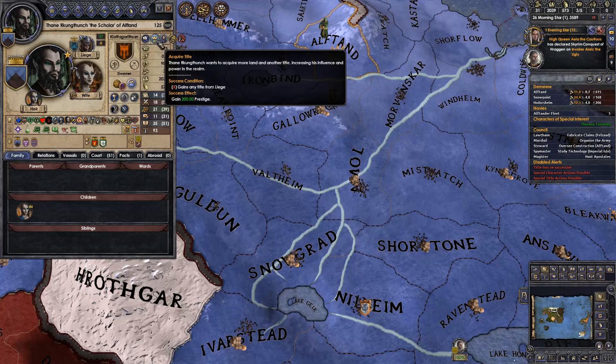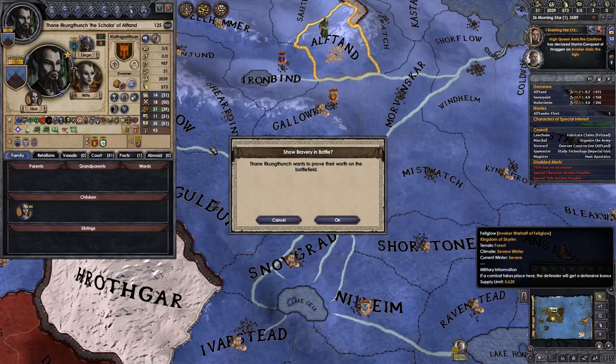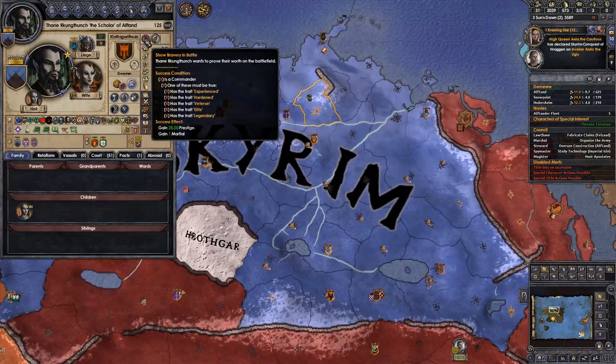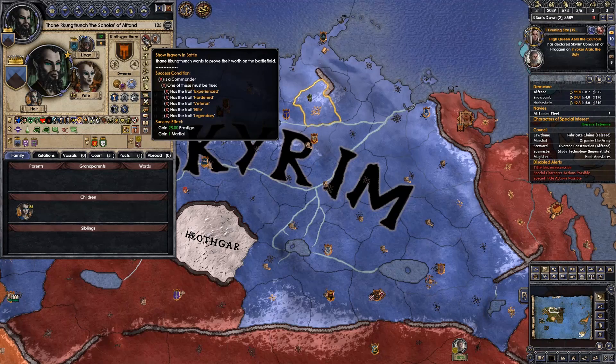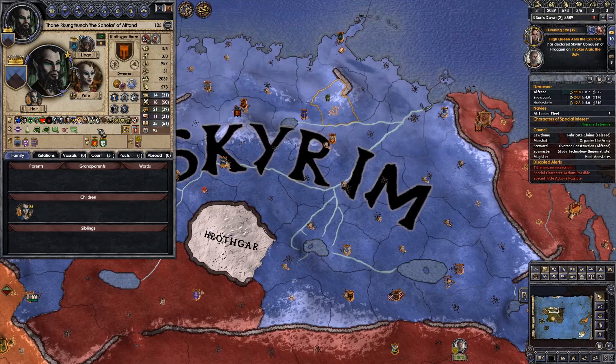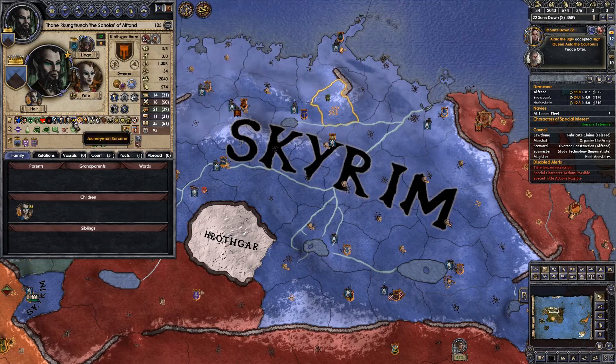Acquire a title — acquire more land or another title, increasing his influence and power in the realm. Seems like a good idea. I'm going to show a break from battle, because that will likely drive an event to give us commander traits. As you lead troops, you get a trait — not a modifier — which you level up the more battles you're in and eventually become a legendary commander, which gives you bonuses to your tactics: heavy infantry plus 5%, light infantry plus 5%, all that. Very useful, especially for an immortal character.